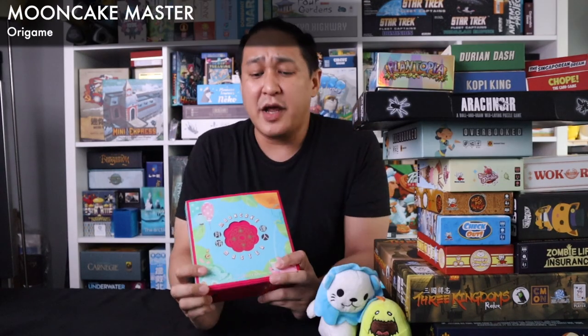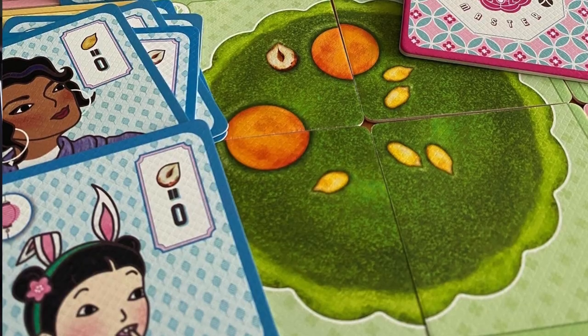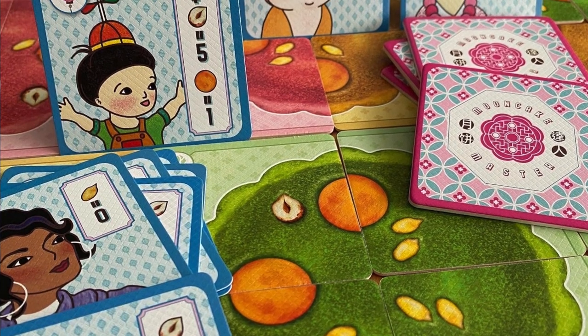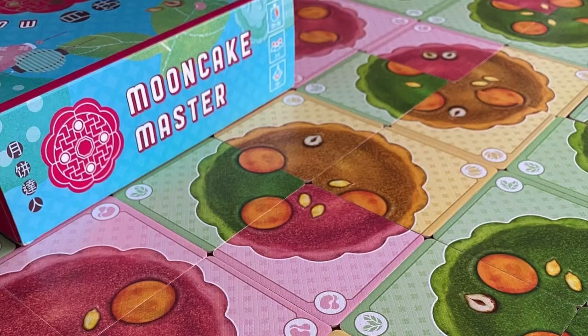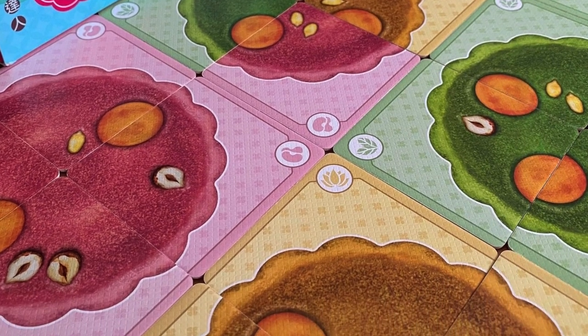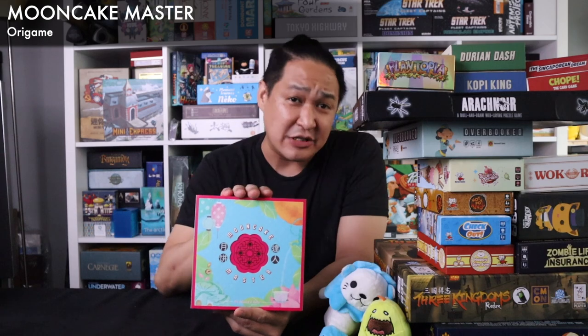Mooncake Master is a family tile drafting game. I really appreciate the simplicity of the rule set, and I love the artwork — how bright and colorful it is. I love the kitschy artwork and the production quality where each individual tile has a little bit of texture to it. In the game, you are making mooncakes, which are these nice little desserts you can find here in Asia. You take your tiles and give one to the player on your right and on your left, and they give them back to you, trying to make the three best mooncakes that fit the contract requirements for that round. If you're looking for a family game, this is the one I would recommend from Singapore.